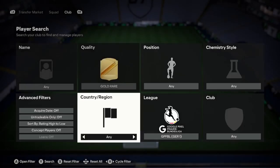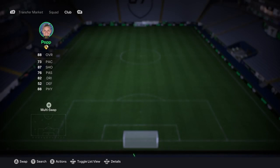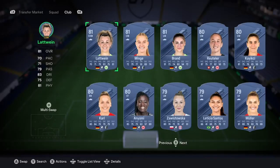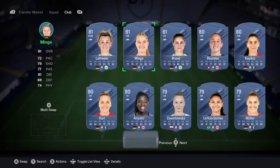We'll be doing GPFBL just to show you it's possible with any league. The first thing you want to do is go ahead and search by gold rare, search high to low, then go on to Concept. Scroll down from your concepts all the way until you get to 82s, 81s type of thing. You've got your 81s, your 80s, your 79s. You want to be getting 81s here for 700 coins. Press X, go to Compare Price — you can see that one's 700 coins.